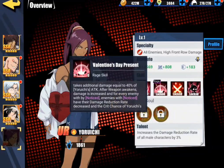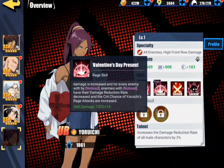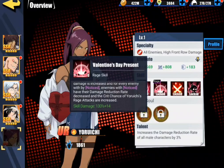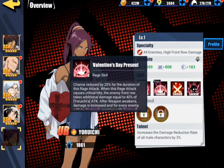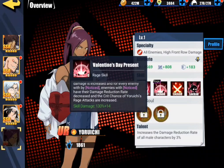After weapon awakens, damage is increased for every enemy with noticed. Enemies with noticed have their damage reduction rate decreased. Crit chance of Yoroichi's rage attacks are increased. I'm sorry to complain, but the translations are bad — the numbers are bad, nothing is direct, it's very vague and indirect, and nothing is described correctly. They need to take this character down and fix her right now.